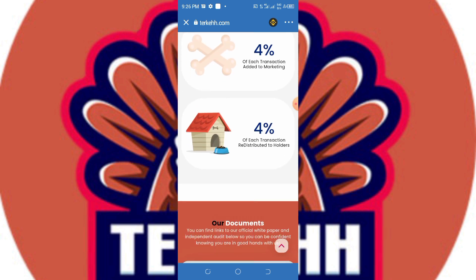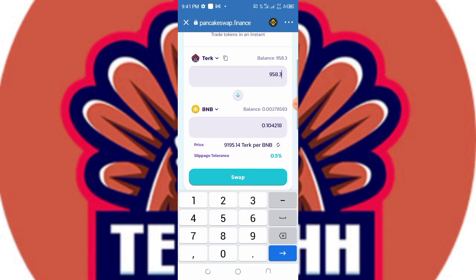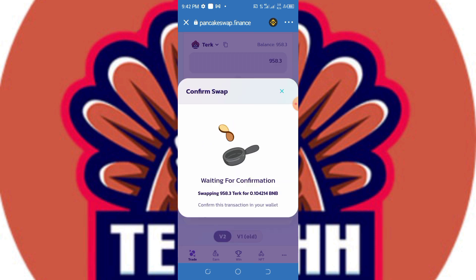Please let me know in the comments. Let's take a look at PancakeSwap to see if we're able to swap it there. As you can see, my balance in this account is 958 TechCare, which is equivalent to 0.10 BNB. Let's click the swap button and confirm the swap.